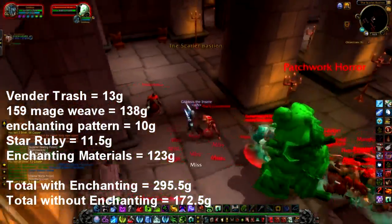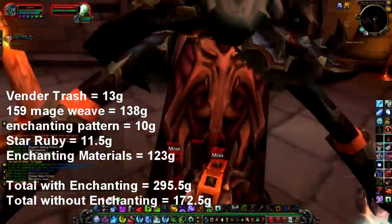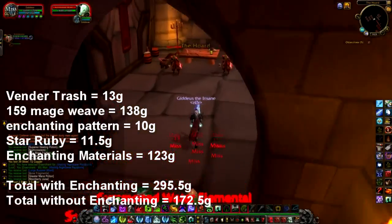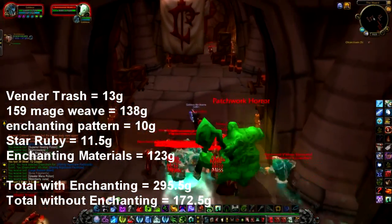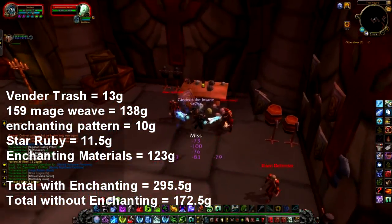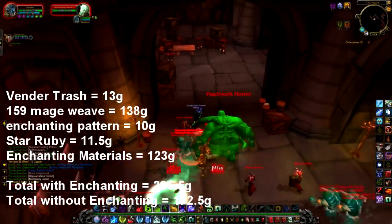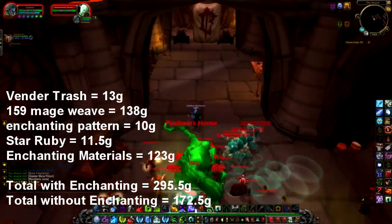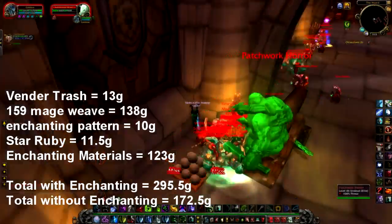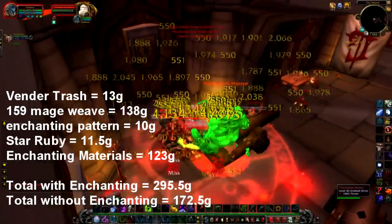For the live side of Stratholme, here are my findings: 13 gold in vendor trash, 159 Mageweave which sold for 138 gold, an Enchant Intellect to Two-Hander pattern which sold for 10 gold, a Star Ruby for 11 gold 50 silver, and enchanting materials for 123 gold. Total with enchanting: 295.5 gold. Without enchanting: 172 gold 50 silver. As you can see, the live side does drop quite a bit more Mageweave, and also drops Crusader orbs which sell between 5 and 20 gold, or if you know someone with Enchant Weapon Crusader, the scroll usually sells for 150 to 300 gold on the Auction House depending on your server.